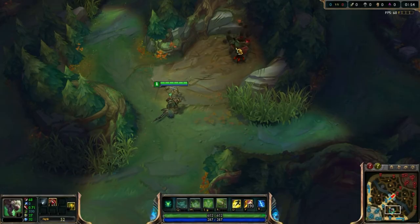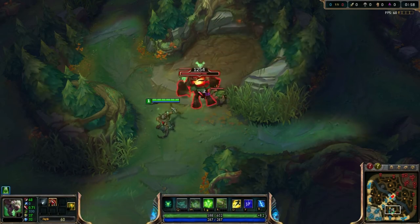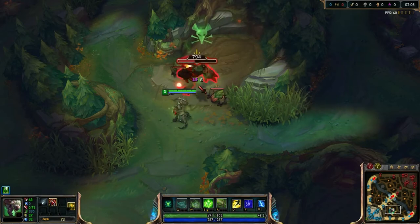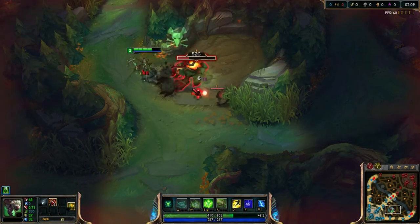Hello and welcome to my Twitch Jungle Guide where I show you how to do the jungle without taking damage. You start with the red buff, attack him, and then run right outside of his attack range. This way you will be able to do the red buff without taking damage up until it resets.